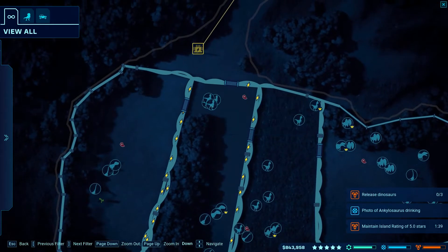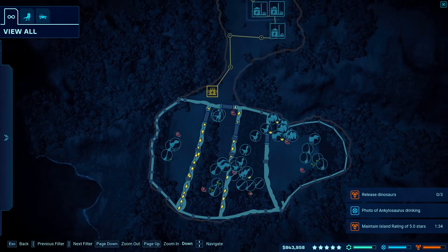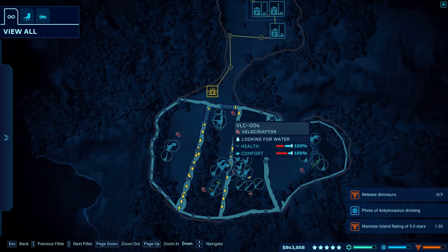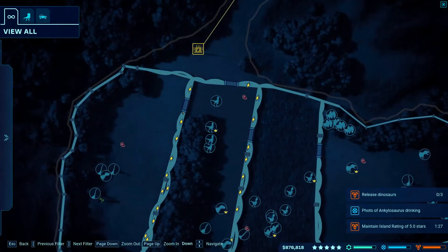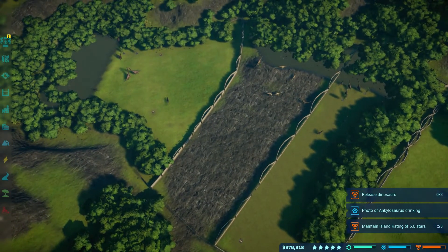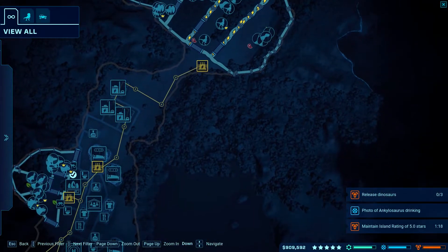Getting them in there and doing these sauropods individually — we need to get more of the big ones in. This enables you to get a higher rating. The Raptors right here will attack the walls, so make sure you electrify them. Overall this is a pretty good area.